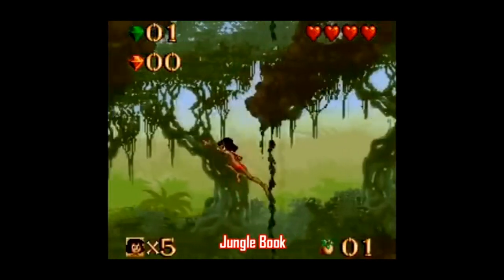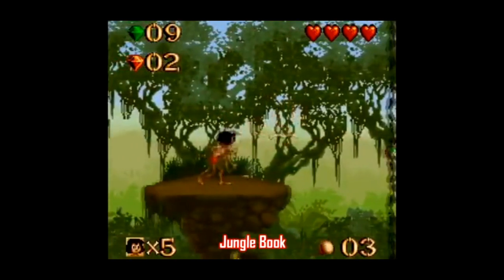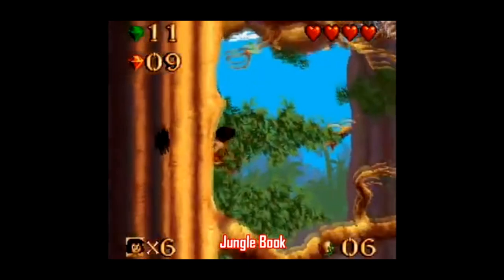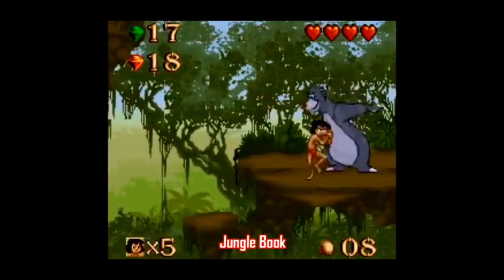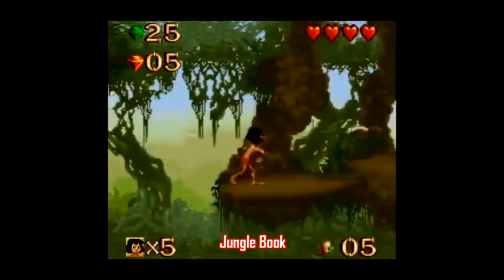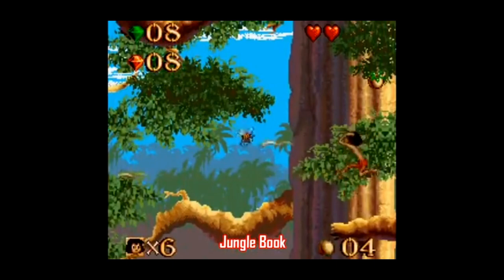Back to the side-scrolling platformers with Jungle Book. You play as Mowgli as you climb vines, swing from vines, and climb more vines and swing from more vines. The levels are huge, with the goal being to collect a certain number of gems and then find a certain character placed somewhere on the level so you can progress with the story. This is yet another game that looks really good — the sprite animation is impressive and the game accurately captures the spirit of the film. The controls are pretty slippery and take some getting used to, but this is a perfectly okay game. I'd take it over something like Beauty and the Beast.